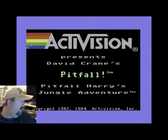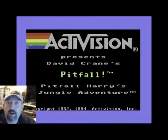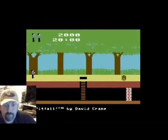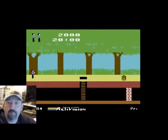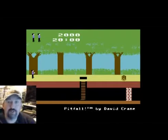Pitfall was released in 1982 for the Atari 2600. It was a huge hit — lots of people referred to it as their favorite Atari 2600 game, and so naturally Activision began porting it to other systems. You can see here this is the Commodore 64 version. The game itself remains unchanged. You are Pitfall Harry and your job is to run around and collect all the treasures before the time runs out.